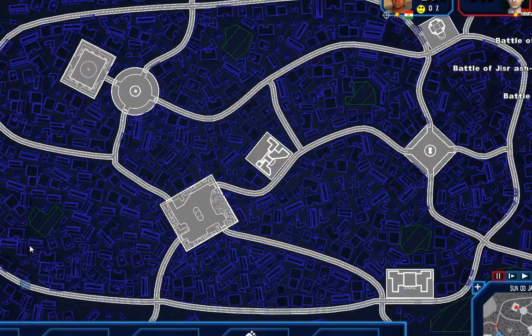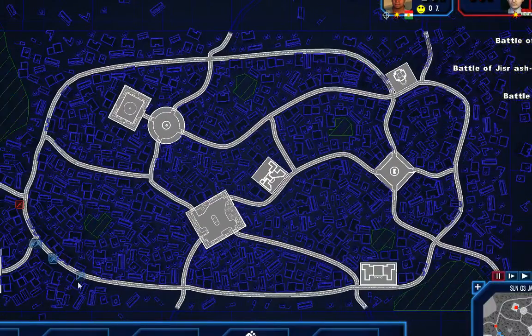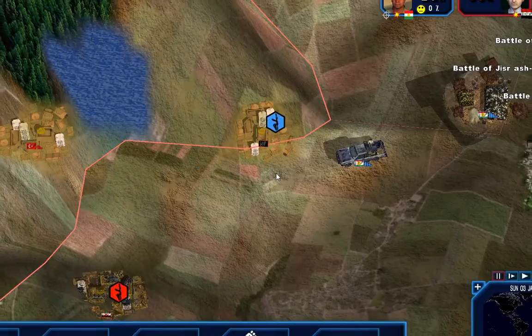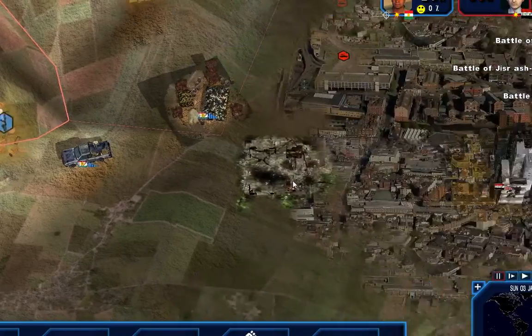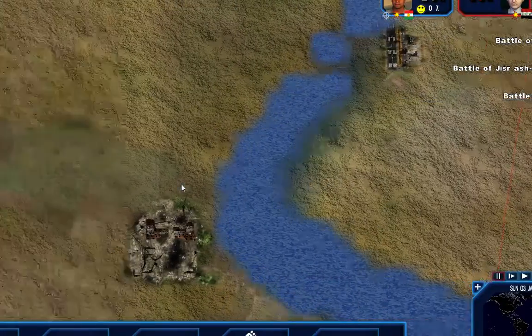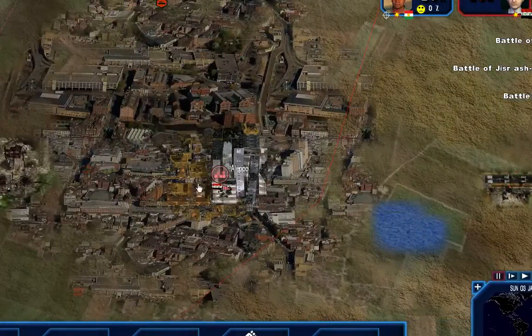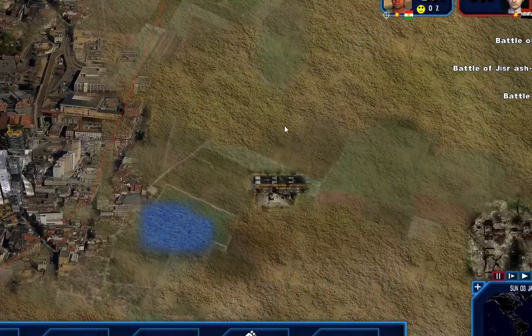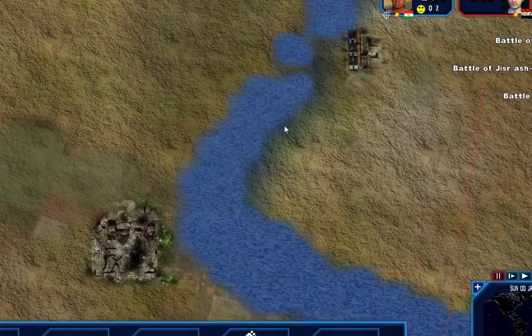We are advancing towards their military headquarters - we almost have the city captured completely, so that city is going to be secured for the Kurdish side. By the way, this past week I went and got a video card, so if you notice the graphics have been up - that's why I haven't been posting anything all week, but I hope you guys enjoy better graphics now.